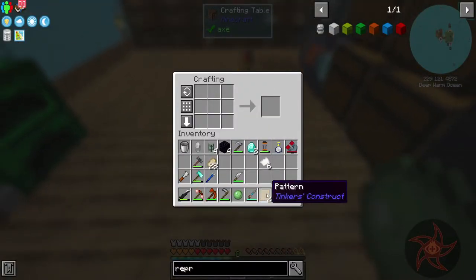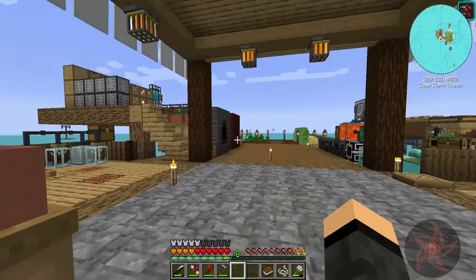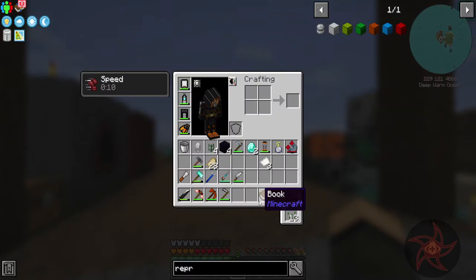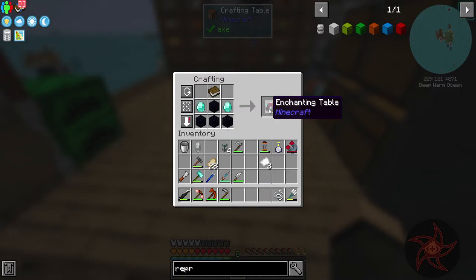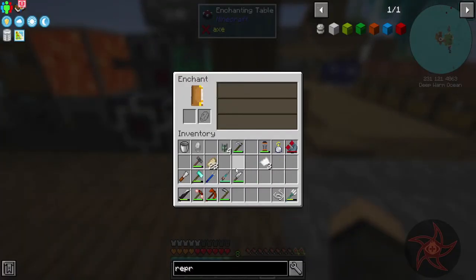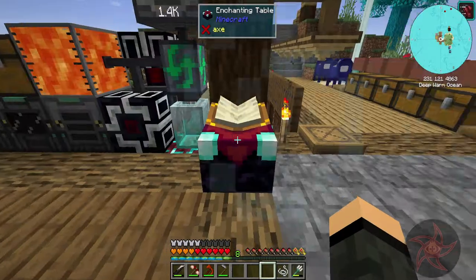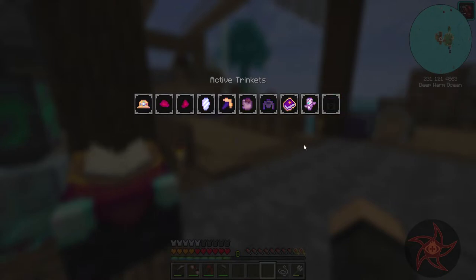Maybe I should look at getting into the slimy mycelial generator, because yeah, that is an insane amount of slime balls. Alright, enchantment table - boom, there we go. Drop you off here. Can I enchant that? Yeah, I can. And I've got the trinket on that lets me enchant with no bookshelves needed. Kind of handy.